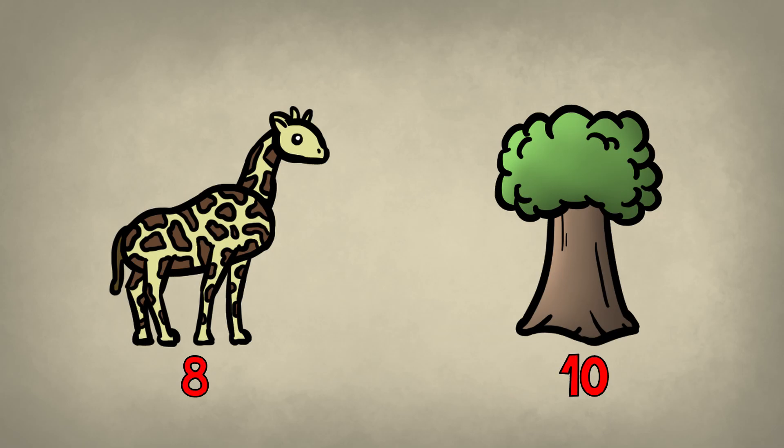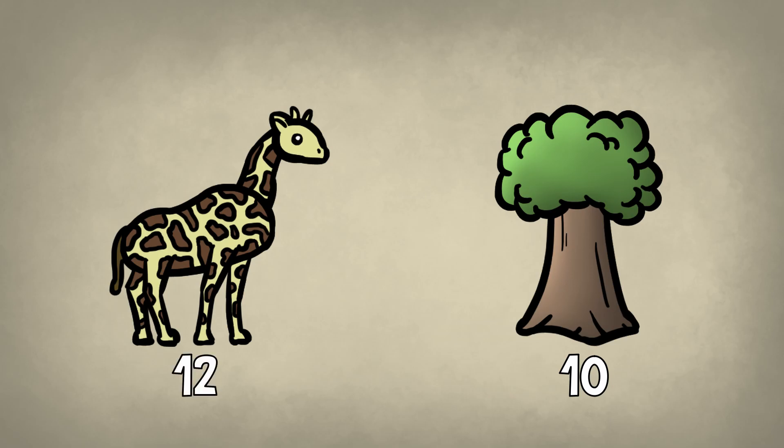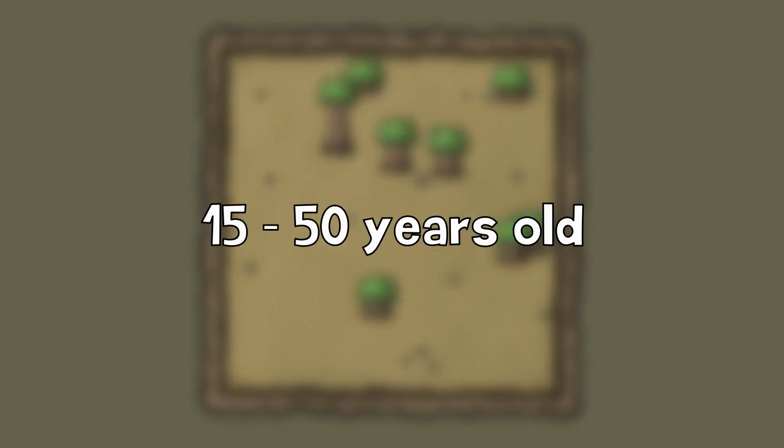So if a giraffe has a neck size of 8 and the only tree on the map has a height of 10, the giraffe won't be able to eat from it and it will die. But if it has a neck size of 12, it will be able to eat from it. Trees can also die from old age when they're between 15 and 50 years old.